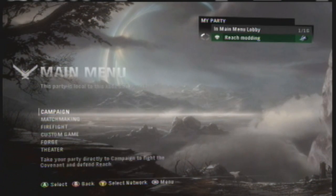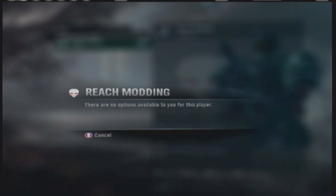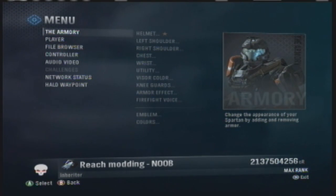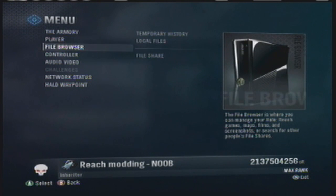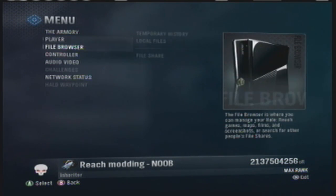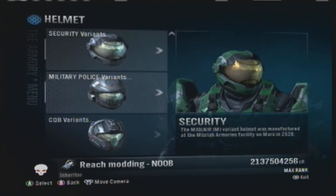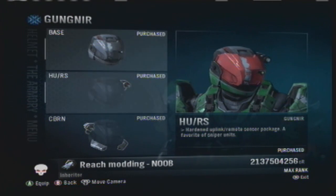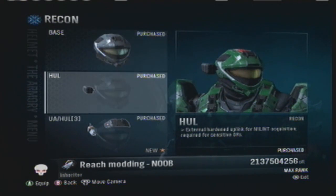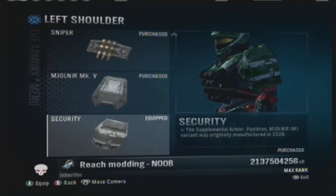Once you are done modding your profile and you've put it back into your Xbox and go to the Reach main menu, it should look like this — it should say your gamertag with all the highest armor on it, so your guy will look big and badass. You can change anything except for what you earn in Halo Waypoint, but I don't think there's anything really special. I have like 2 billion credits. The highest rank is Inheritor — I think that's what it's called. Sorry there's no game volume — sometimes my capture card is just messed up.